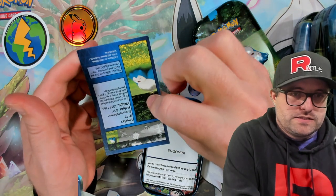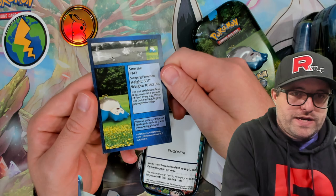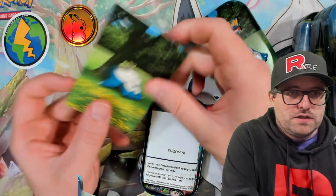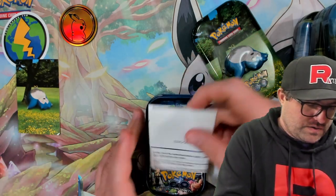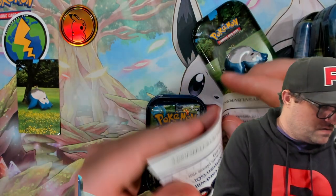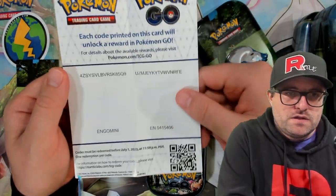We got the Snorlax. Oh cool, we got stuff on the back — we got the height and weight of the Pokemon. So these are kind of cool. I know some people probably collect those. I had a whole bunch of those from previous sets. Very cool.